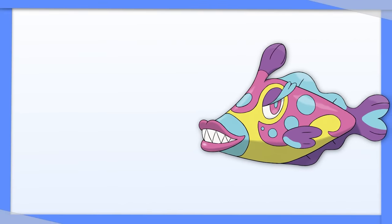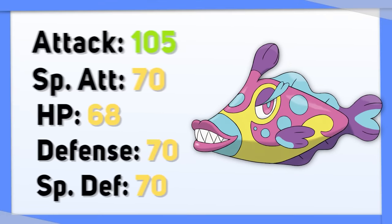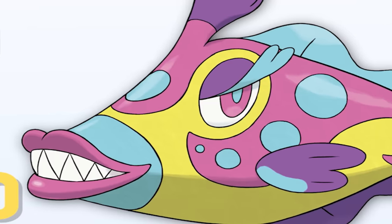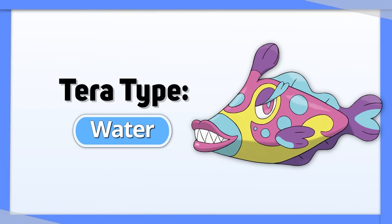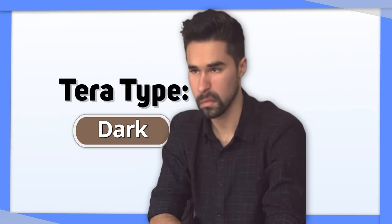Bruxish is quite literally the ugliest Pokemon I've ever seen, and I can't believe they brought it back. Despite that, its stats are shockingly alright. Just throw Tera Water on it for more offense, or Tera Dark on it for more defense.